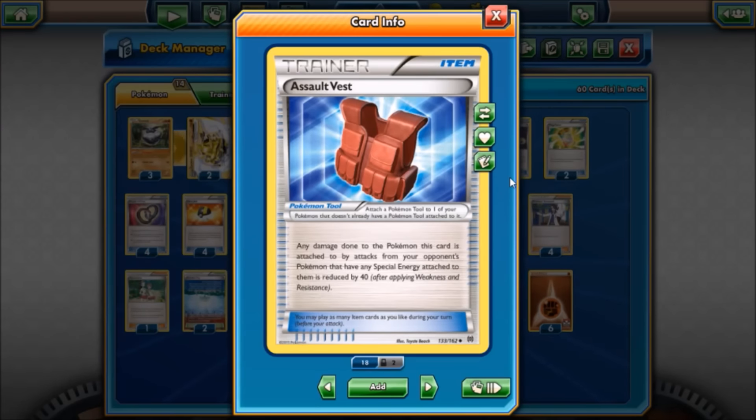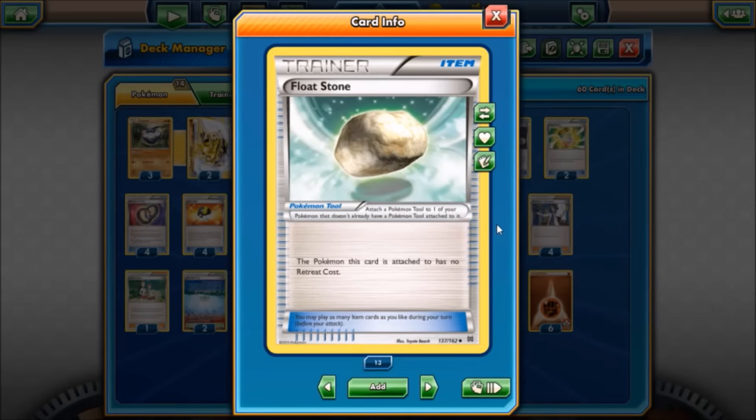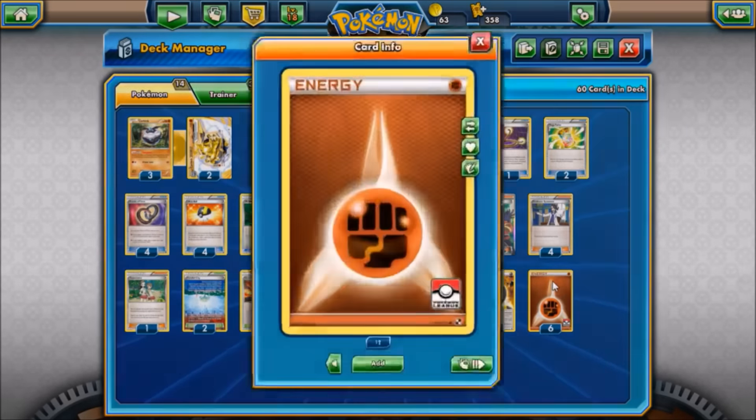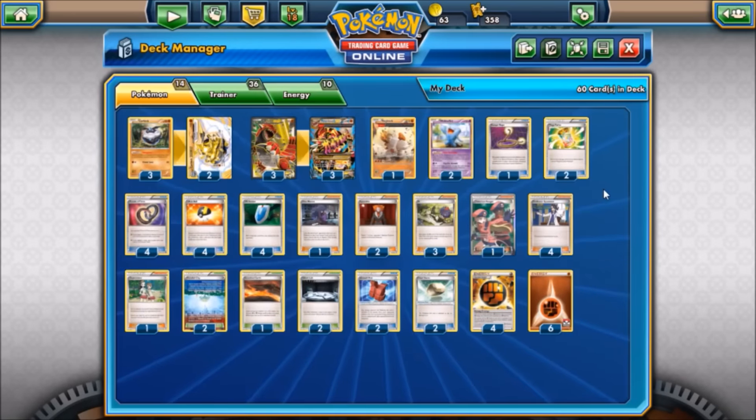Two Assault Vests — we don't play Spirit Link because we're going the slow route. Assault Vests help out against Mega Rayquaza, Mega Mewtwo, and anything that runs special energy to power its attacks. Two Float Stones for switching methods since we have some high retreat costs with Groudon, Regirock, and Wobbuffet. Our energy: six basic Fighting energies and four Strong Energies to get the extra damage off Primal Groudon's and Carbink's attacks — mainly for Groudon to hit those magic numbers in one shot against mega Pokémon.